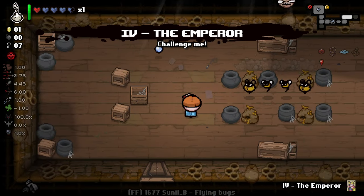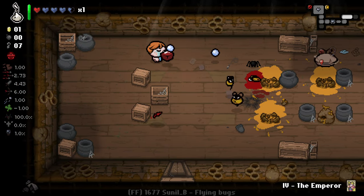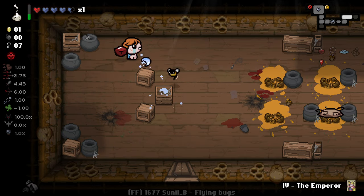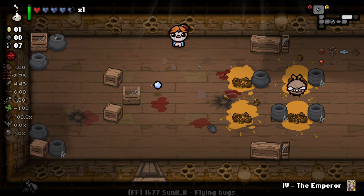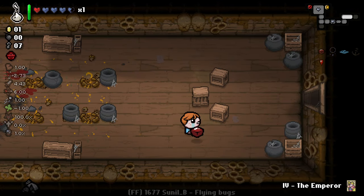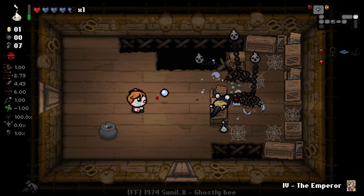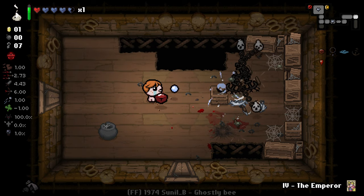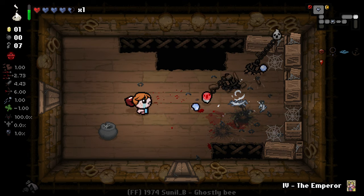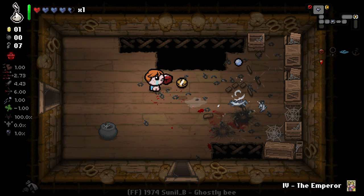Emperor card is good for later on, not super useful right now. It's kind of nice that the Snap Bangs will destroy rocks as well — I didn't think they would but they seemingly do. Not all of these enemies are locked down, but we can kind of set up a sort of trap on enemies. That guy's trying to escape and he can't — that's pretty funny. Even these guys are having trouble. You can't do nothing, boy. Love it.